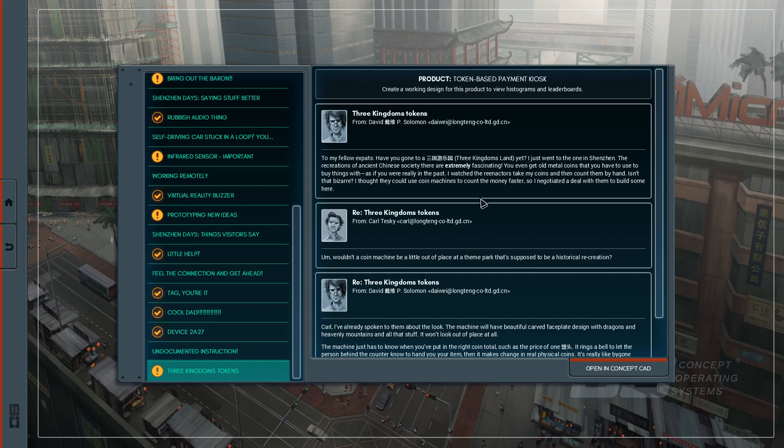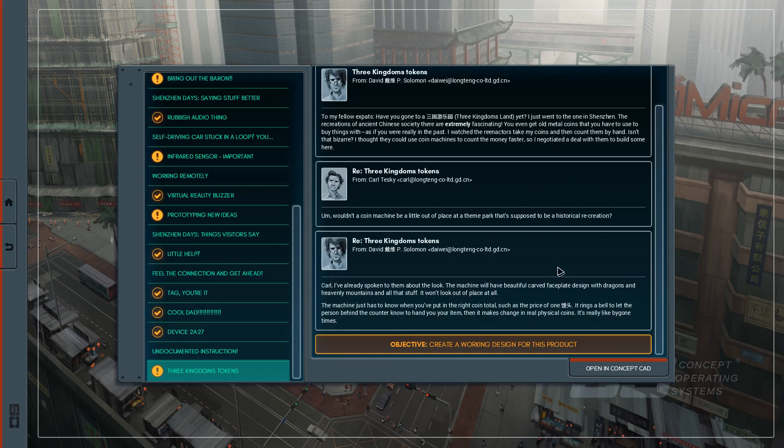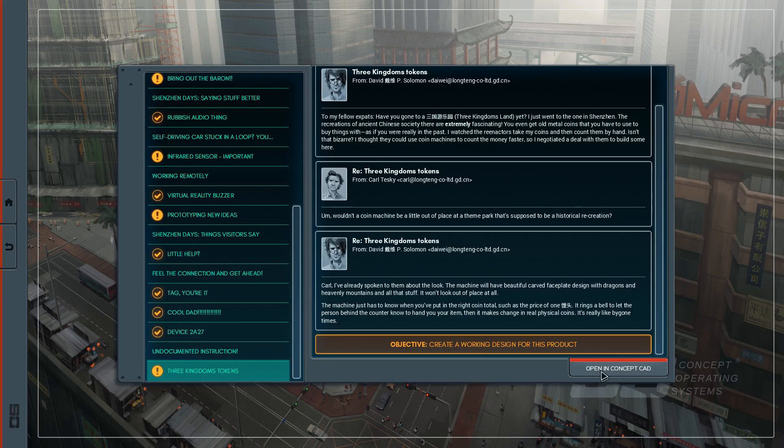To our fellow expats — have you gone to Three Kingdoms Land yet? I just went to the one in Shenzhen. The recreations of ancient Chinese society are extremely fascinating — you even get old metal coins that you have to use to buy things with as if you were in the past. I negotiated a deal with them to build some coin machines here. The machine will have a beautiful carved faceplate design with dragons and heavenly mountains so it won't look out of place. The machine just has to know when you've put in the right coin total — it rings a bell to let the person behind the counter know to hand you your item, then it makes change in real physical coins. Well, before we get into that we're going to call it an episode here — thanks a lot for watching, I've been Stray Dreaming Awesome and I'll see you next time, bye bye.